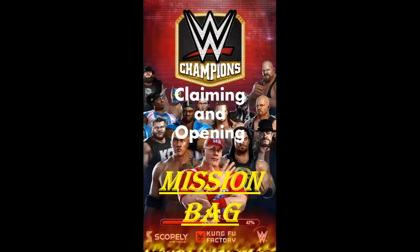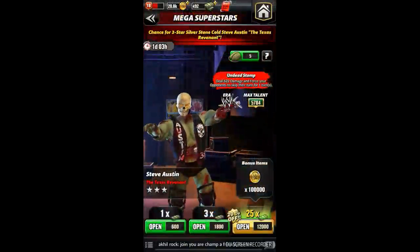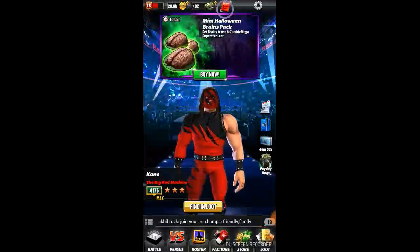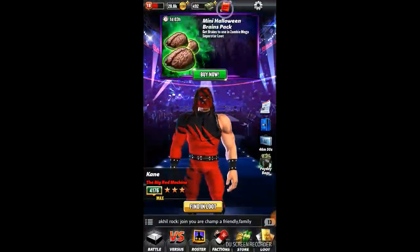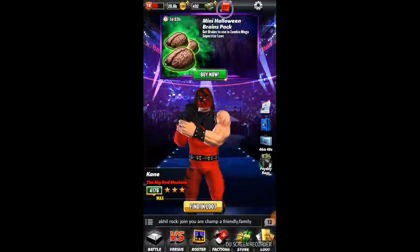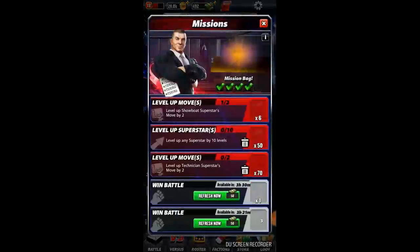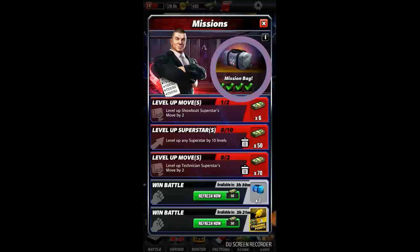As you can see on my screen, this is my home screen. There are some advertisements from the game, but you can see the red board on the top of my screen — that is the mission bag. I clicked on it, these are the missions, and I have to complete five missions to open this mission bag. Let's click on the mission bag to see what we can get.